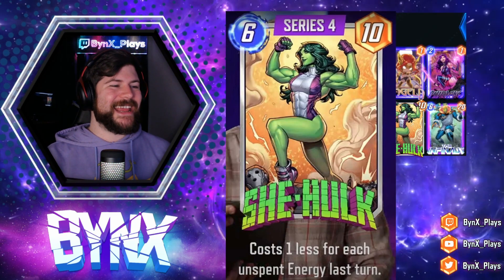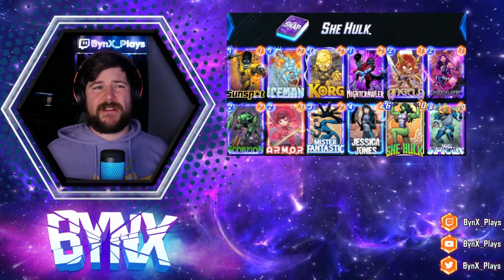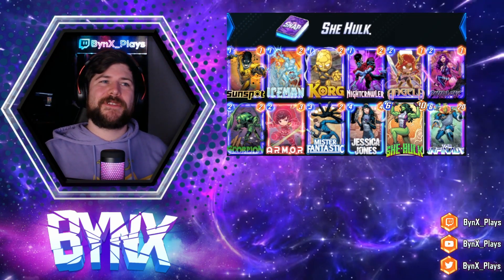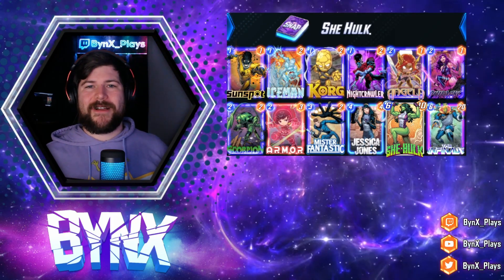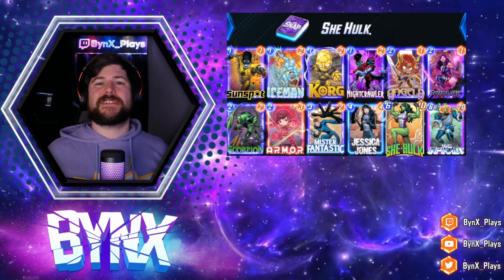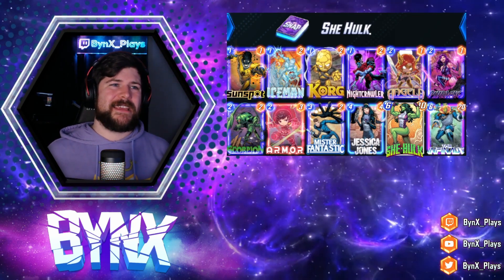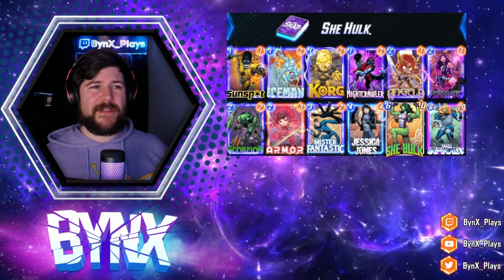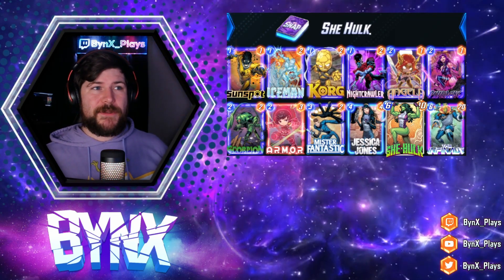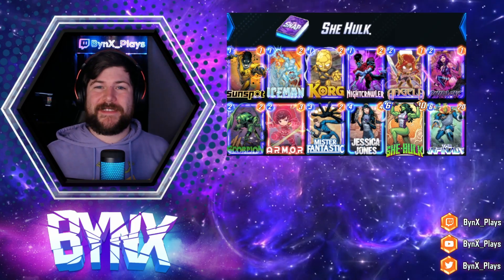I wanted to look at a different idea for She-Hulk in an Infinite list. What's really cool: you're going to pass turn five, so that's five unspent energy, and then She-Hulk is going to cost one. With Psylocke, you spend her on turn four. Then on turn five when you're skipping, you have six energy — you can invest that into Sunspot even. Then on turn six, you have a huge power swing of 30 power playing both She-Hulk and the Infinite. It'll be pretty consistent — about half of games you'll have She-Hulk and the Infinite on turn six. It's a bit more pool-friendly if you don't have all the cards for a death-wave list.